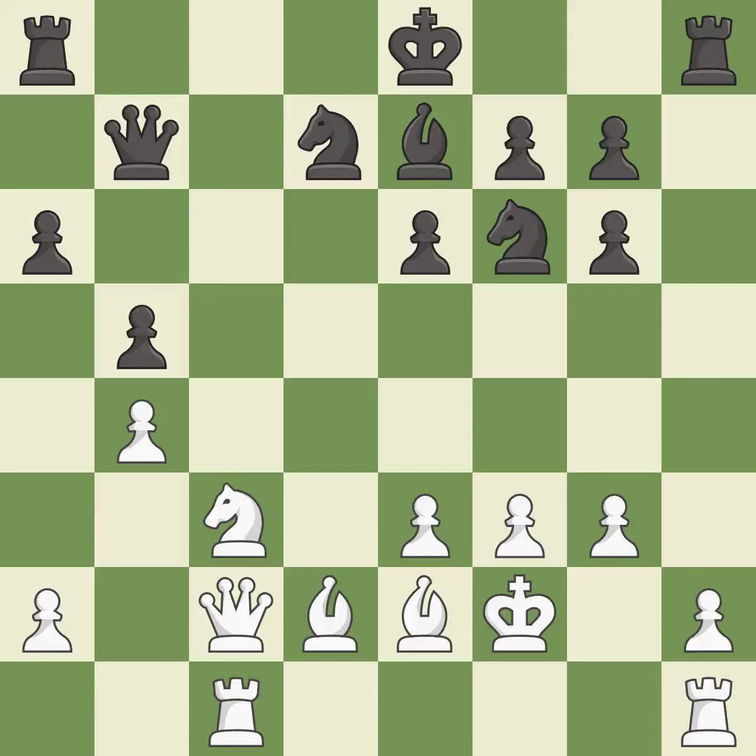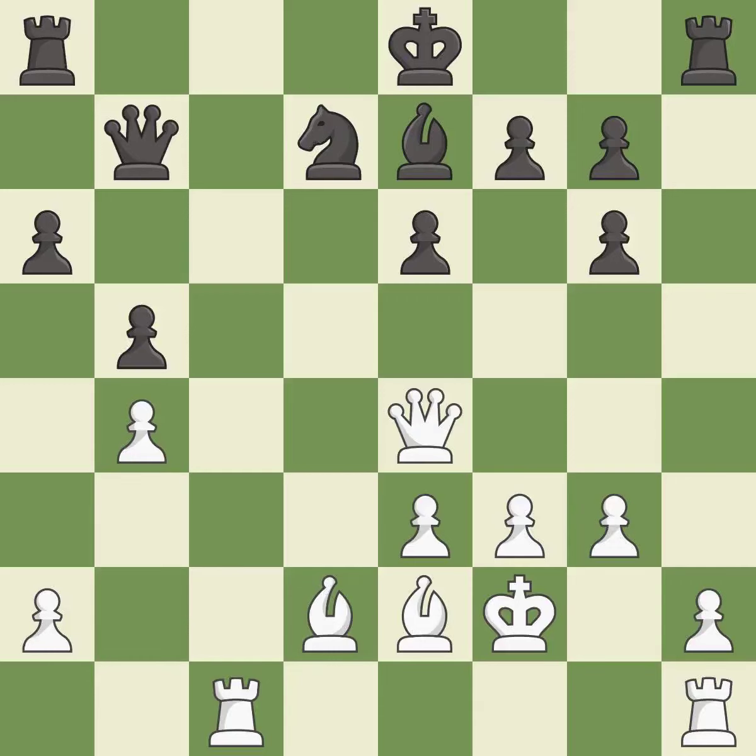This exposes an attack, threatening a pawn — it is best. This defends a pawn that was under attack and had no defenders — excellent. This is an equal trade. After all captures, this is also an equal trade. This forces the opponent to double their pawns, which weakens their pawn structure — it is best.